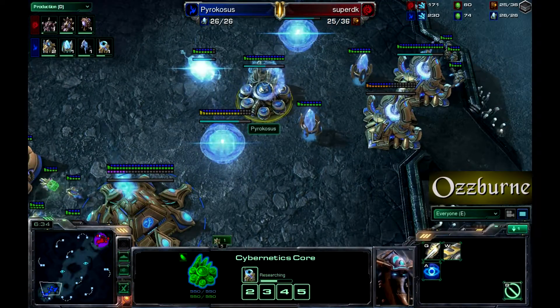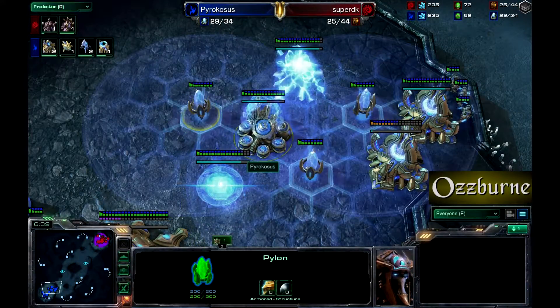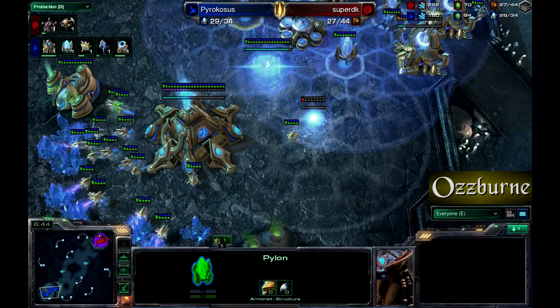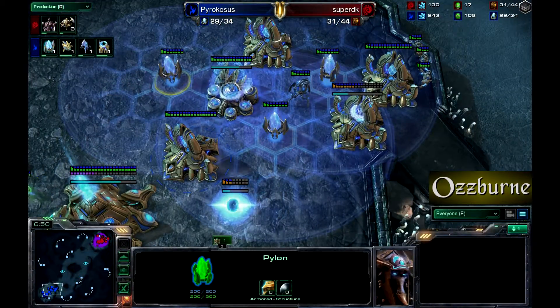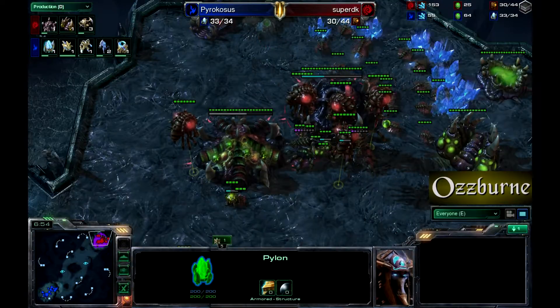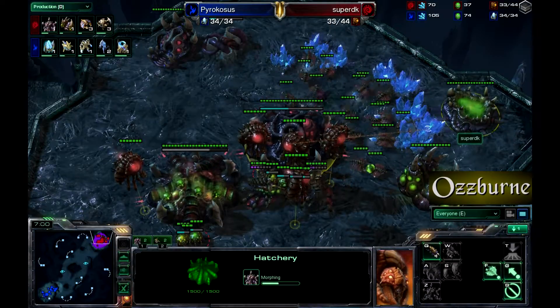Pyrocosis is chrono boosting out that warp gate technology, making two more gateways and a pylon. He's thinking about making another pylon, maybe an expansion too because it's getting pretty late and that Zerg is going to do nasty things.